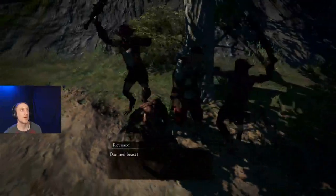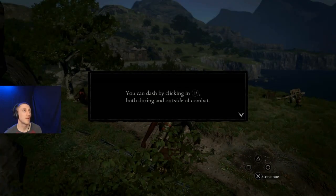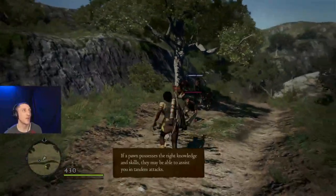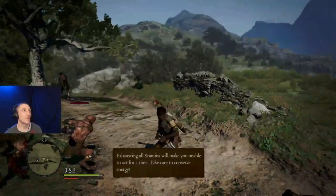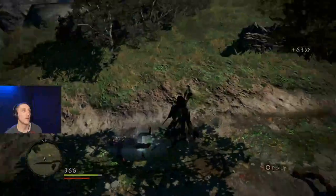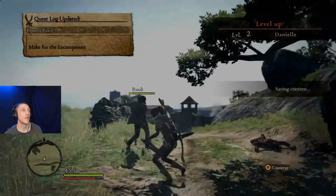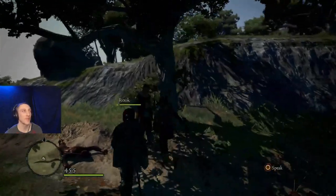Damn beast! Uh-oh - better rescue him. My archer's dope, just getting him. I'm going to run out of stamina though. Look at him - just stuff it goes. Holy cow, is that Rook? He blew away. Fire! See, magic's super powerful in this game. When foes seem too much to handle, try gaining levels or obtaining better equipment.